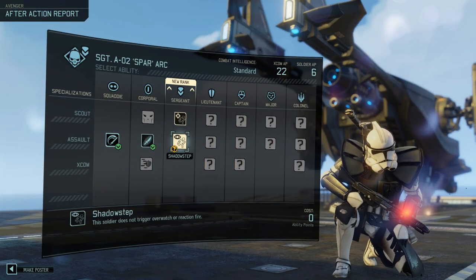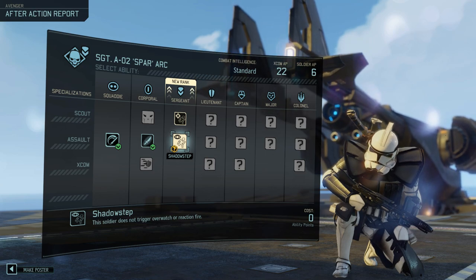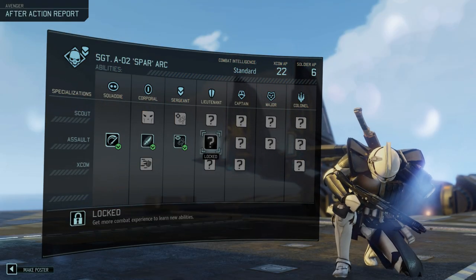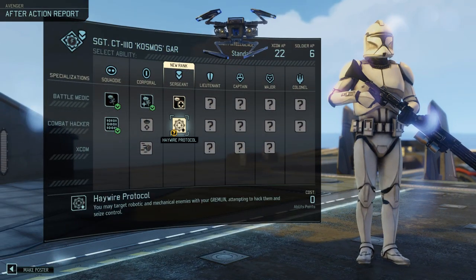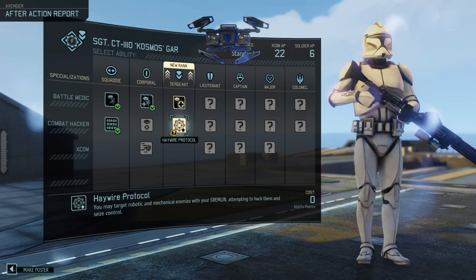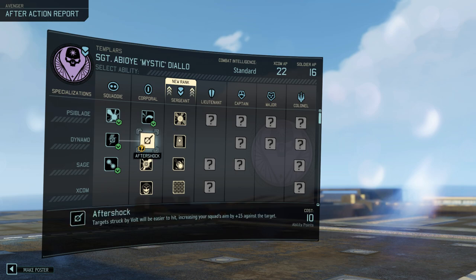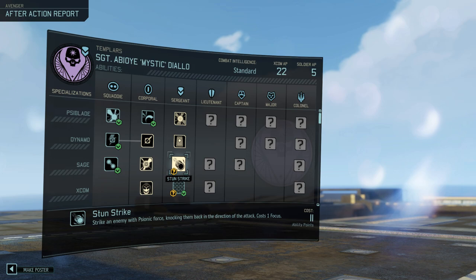Alright, let's promote these Bad Larrys. Spar - let's give him Shadow Step, because we gave him Blade Master before, so those kind of match up together. Cosmos - both are very good, but I like Haywire Protocol because I have so much trouble with those robots, and that's so good against them. Let's do it. And then Templar gets a new one - which is kind of dope. Rend attacks have a 33% chance to generate focus. Summon a pillar of psionic energy to act as a high cover point. The Templar is immune to fire, poison, acid, and explosion damage. That's big - that's huge energy.